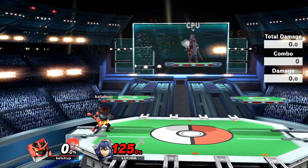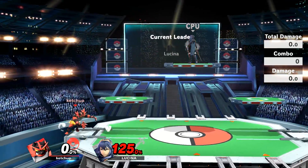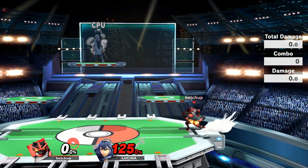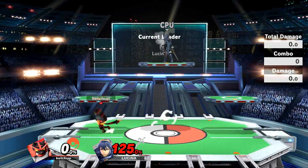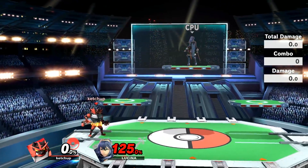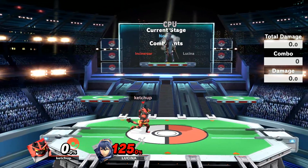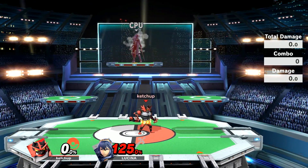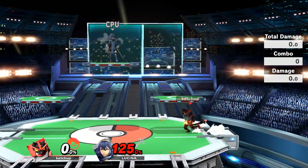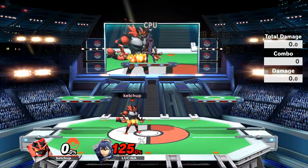This is important because Incineroar's back throw is absolutely ridiculous and is one of his strongest kill options. But the problem with back throw is that you always need to be close to the ledge to use it as a kill option, and Incineroar is very bad at the ledge because being there means you're one hit away from getting knocked off. The fact that they looked at his kit and decided to give him a throw that can kill anywhere on the stage is huge.